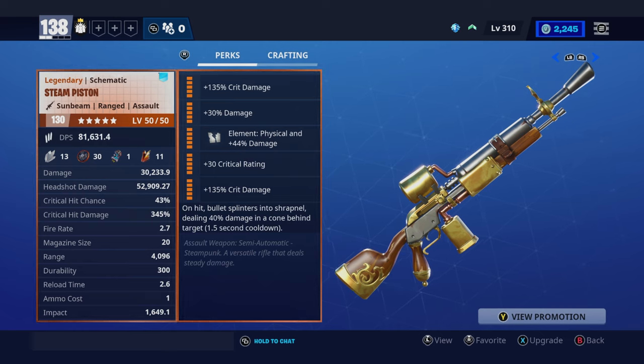This is the Steam Piston semi-automatic rifle from the steampunk set. This is how I would suggest perking it because it's extremely effective this way: crit damage, damage physical, and damage crit rating, crit damage. This is the only semi-automatic rifle I've seen in the game that allows two crit damages as well as a crit rating and an added damage perk and physical. On hit, the bullet splinters into shrapnel — on a semi-automatic rifle, that is ridiculous.